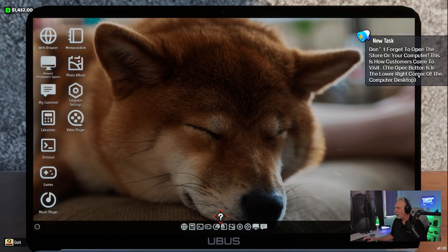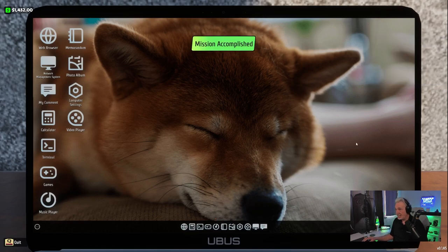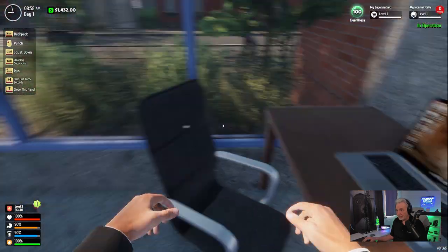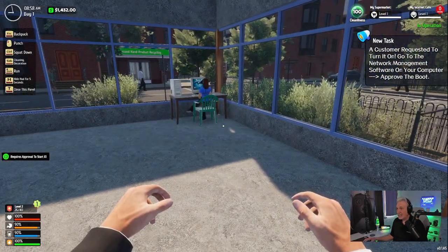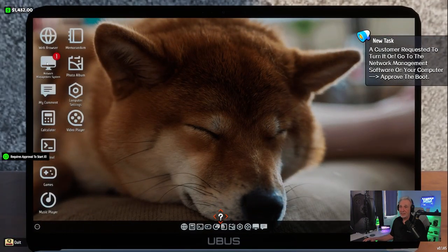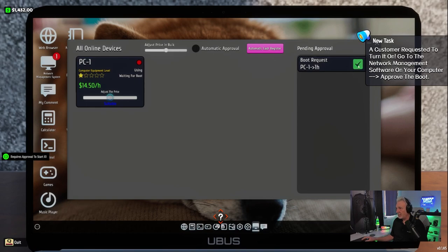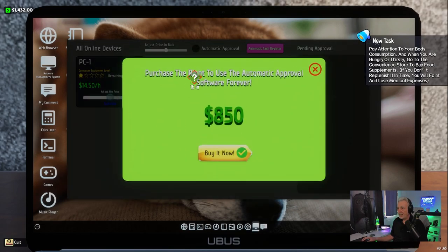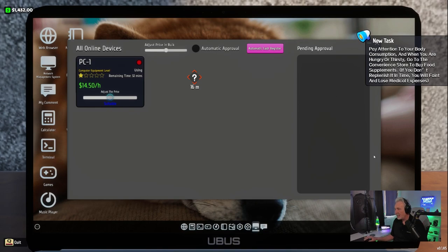Now we're going to open up the store. I'm hitting that button — trust me, it's there. You can see the green button right there, and now we are open. We have to approve this person by going to our network managing system screen, but what I want to do is purchase the automatic approval option so it'll automatically let them log on. I can't do that just yet, so we'll back out of here.